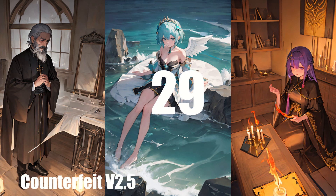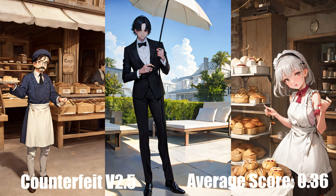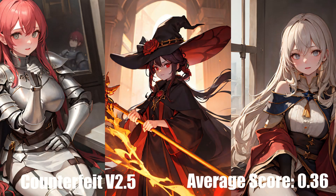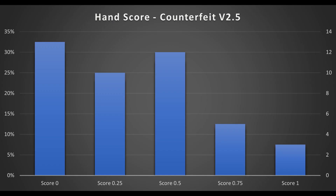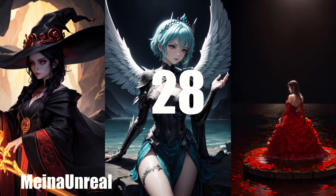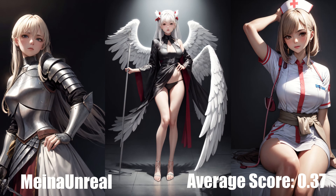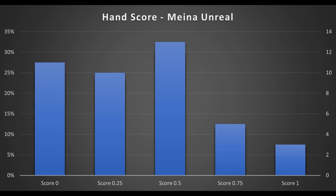In 29th place is Counterfeit 2.5 with an average score of 0.36. While this version doesn't have the same issues with janky-looking miscolored images as 3.0, hands are not better. So alas, Counterfeit remains near the bottom among anime models, despite my incorrect conjecture in the last video. In 28th place, we have Mina Unreal with an average score of 0.37. After Rev Animated arrived on the scene, everyone was making their own 2.5D models. But it's pretty jank in general and doesn't perform well, at least not compared to Rev.